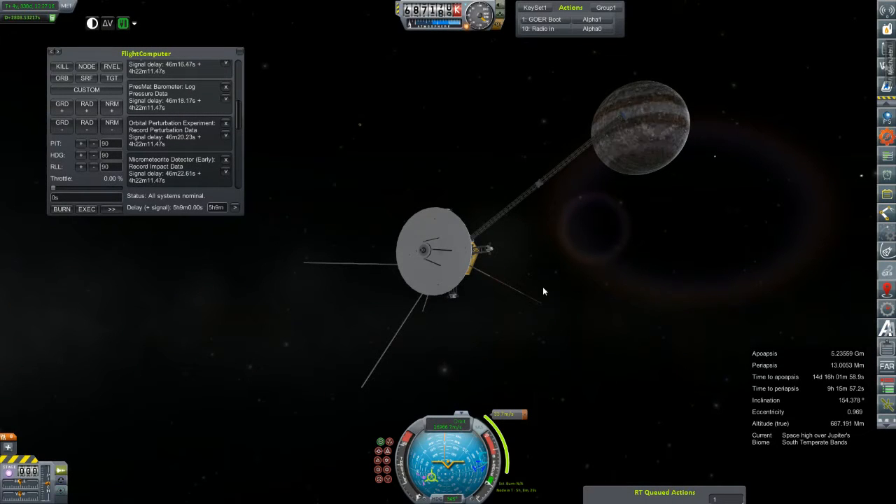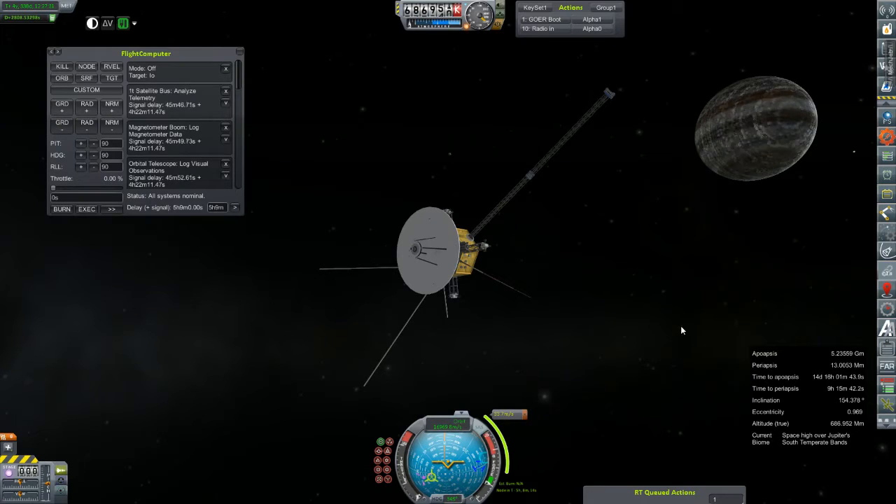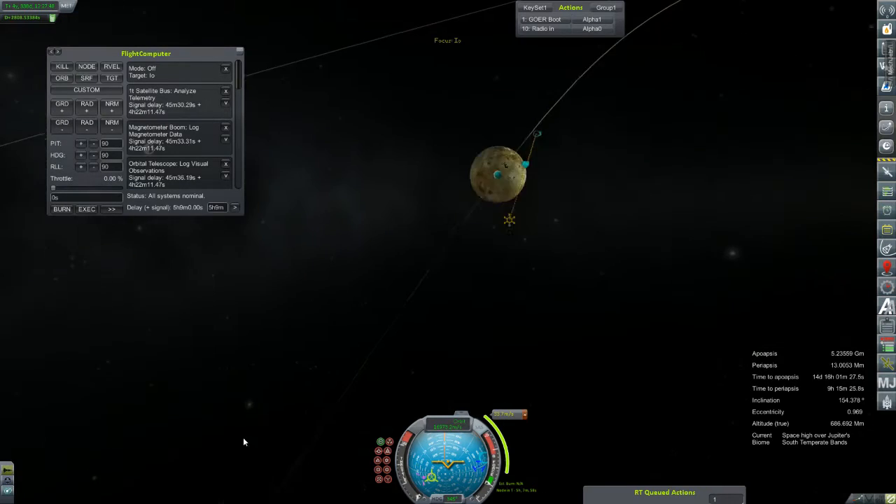Hey everybody and welcome back to Kerbal Space Program RP0. We are out here with the Goer 3 again as it is about to make its very close approach to Jupiter's moon of Io. I've already spared you the tedium of watching me set up the flight computer for a lot of our radio-in commands. Our course is pretty locked in — we can make adjustments. It's about 30 kilometers.